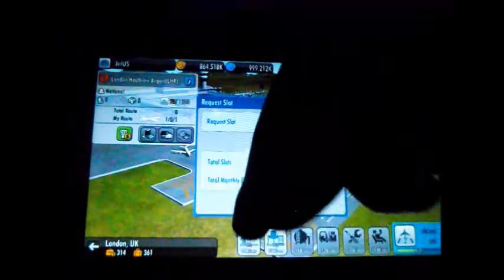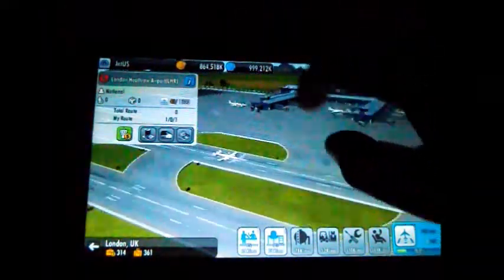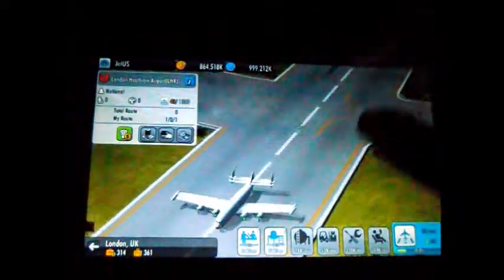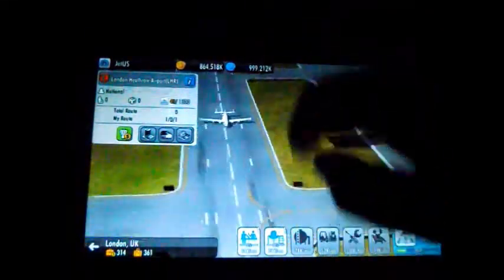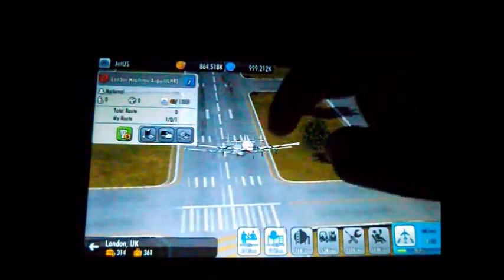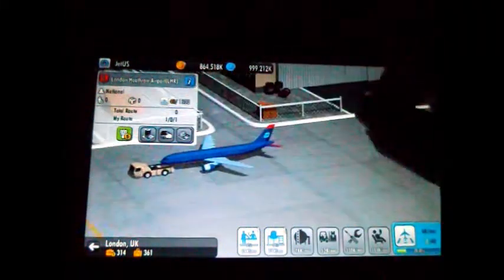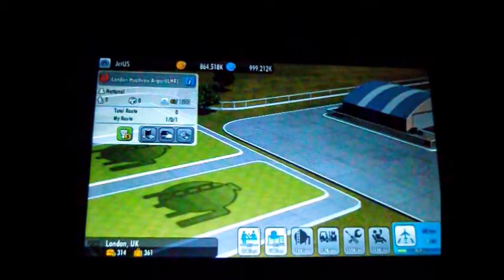For some reason they sell the Lockheed Constellation L-1049 — I don't know why they do that, because it went out of production in 1958 and here we are in 1960. Let's watch it take off — I know it sounds like a jet, which is really weird. And there it goes, up in the air. They don't have landing gear in the game. They always have this A300 parked here, even though it wasn't even thought of around this time. I have just requested more slots in London, and we'll set up this route to Rome.